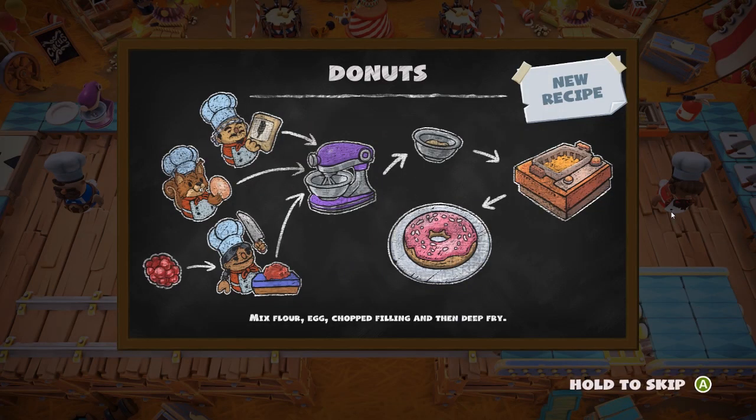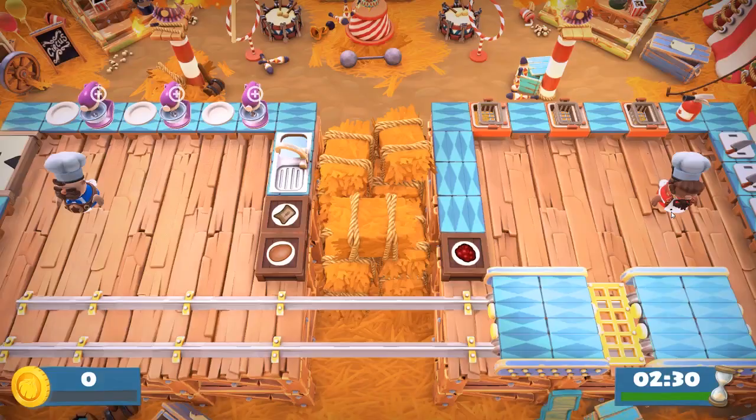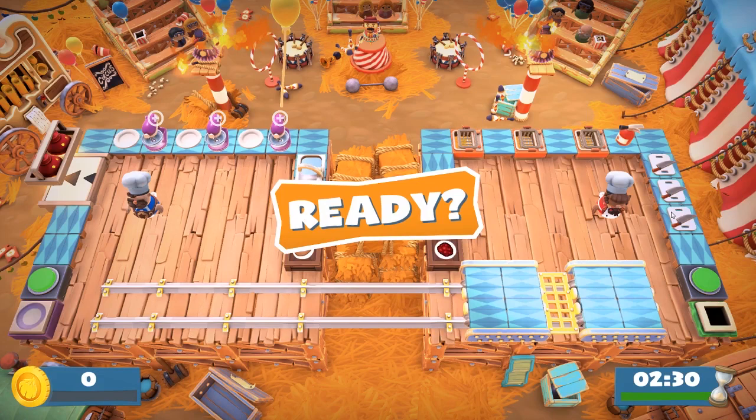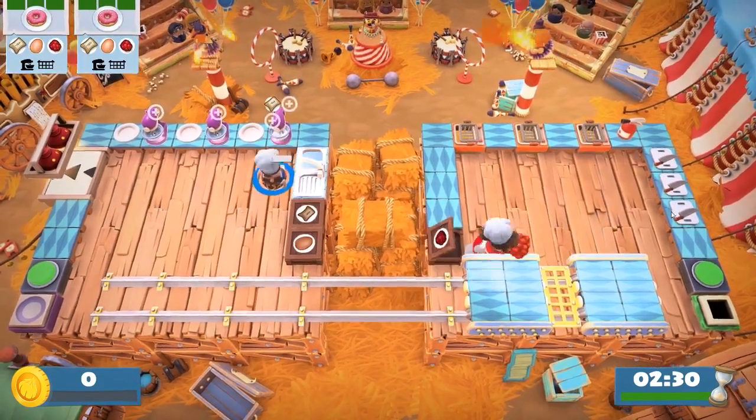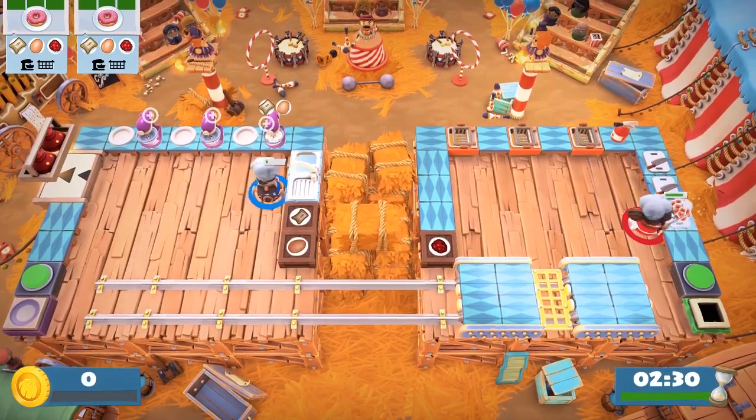Donuts! Mix flour, egg, chopped filling, and then deep fry. Okay, so now I'm reading. Flour, egg, and filling — it's filled donuts! It's only raspberry donuts here.